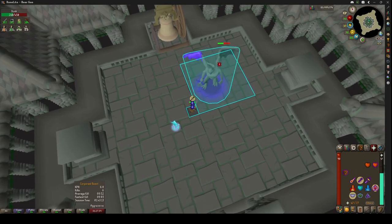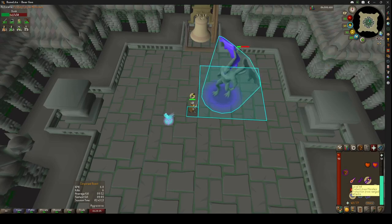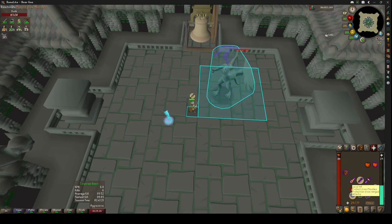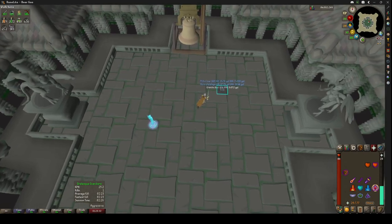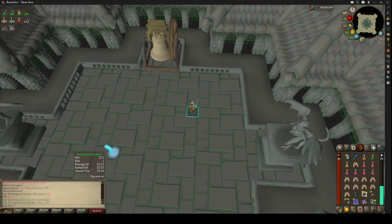His attacks are on a three-cycle. When he raises his hands like that, it's a range attack, then he'll do a melee attack and he'll switch back and forth every so often. And that is a quick, easy Grotesque Guardians kill. They have a mildly decent drop table — nothing too crazy, just some nithril bars. I'll let you know when I'm done getting this kill count up to 100. Currently at 82.